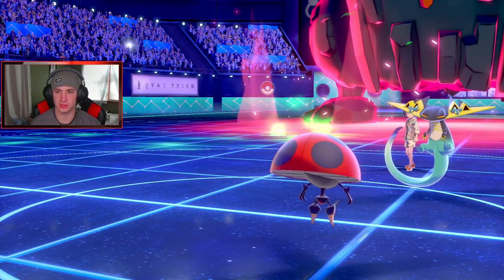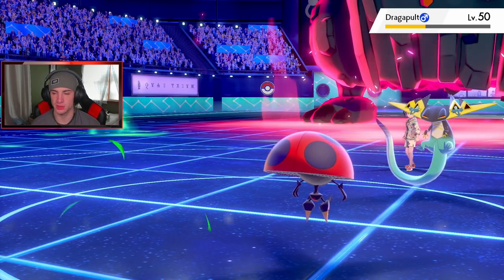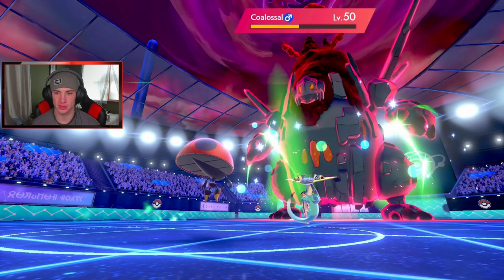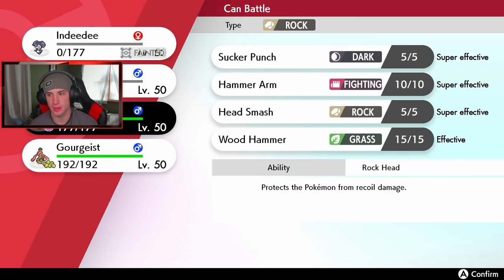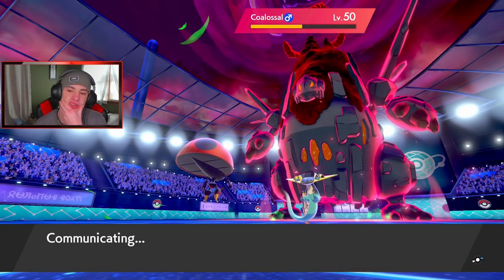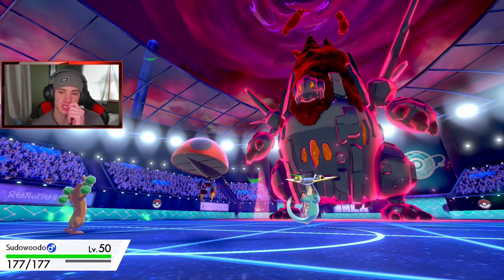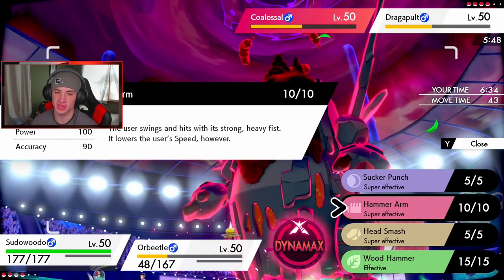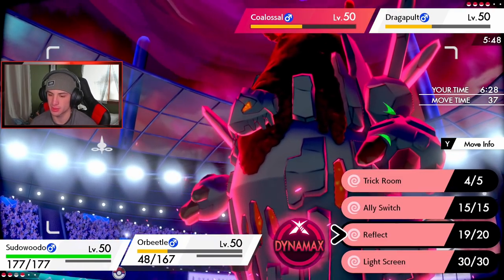Coalossal needs to go — that's a fact. We do have a Reflect up. That's why I want to bring out Sudowoodo, but at the same time I want to bring out Gourgeist. I'll go for a Hammer Arm and try to pick up that KO. I don't think that Dragapult is rocking an Ally Switch — so I think I'm gonna Ally Switch and drop a Hammer Arm. This will lower my speed but I'm totally fine with that in Trick Room. I feel like we can potentially pick up the KO here. So I'm gonna Ally Switch and go for the Hammer Arm.